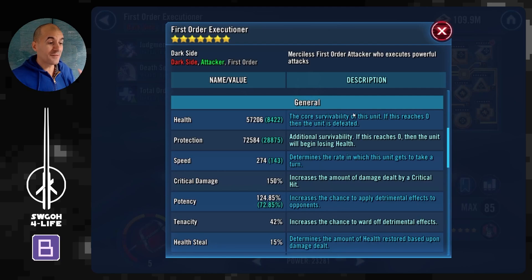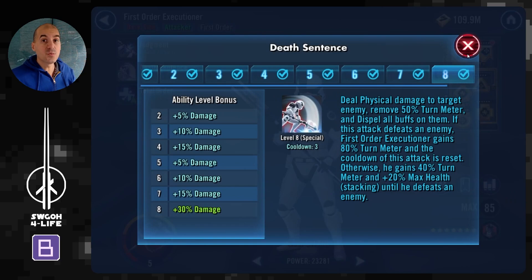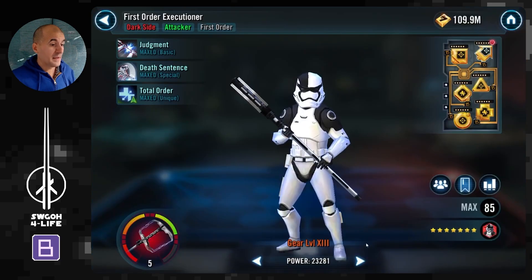First Order Executioner is a key component to this team - kind of a replacement for Sith Trooper. I actually have him modded for potency, which is not how you'd normally mod your Executioner since his damage scales on health, but for this particular challenge you do want potency because his special attack removes turn meter from the enemy. This is important for controlling the enemy in the opening sequence before they get to do much. His unique also gives First Order allies turn meter whenever he scores a critical hit, so he's removing turn meter from the target with his special and feeding turn meter to your team on any crit.